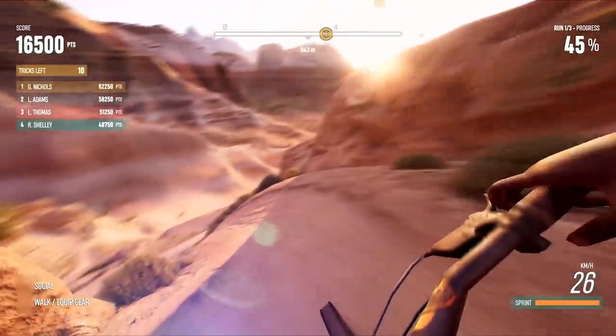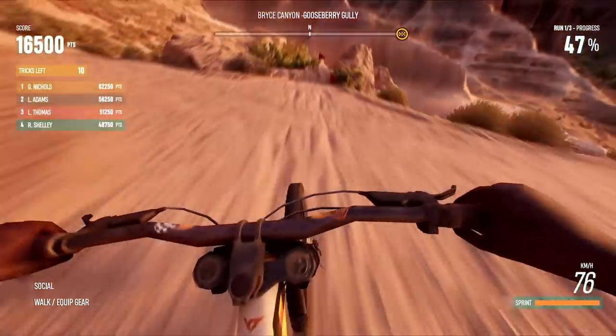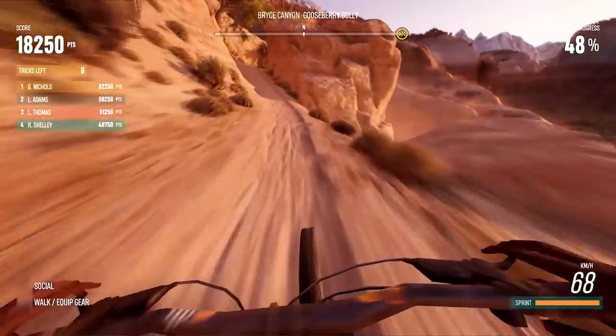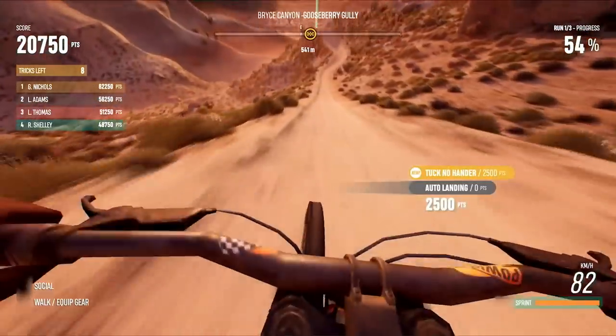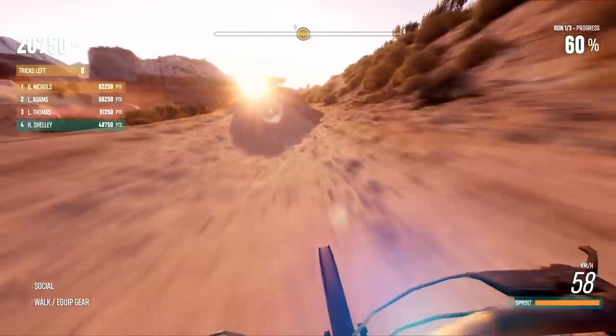Moving back to the rampage course, you can see the character rub some rubber over on that berm, carries down to a little booter, and throws another lofty backflip — another really good visual there. The course then cuts over to the right, proceeds to another drop where we see a new trick: a tuck no-hander. Then we get to see one final backflip off a booter before the footage cuts off.